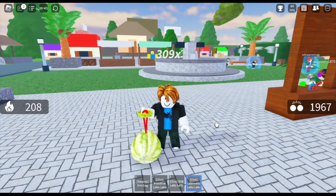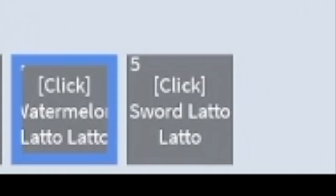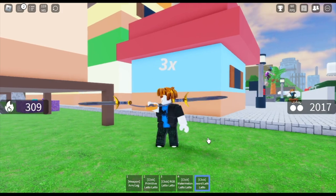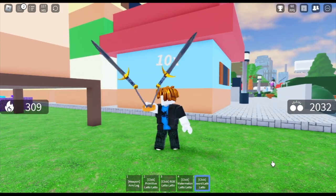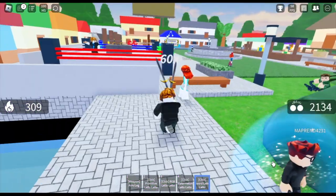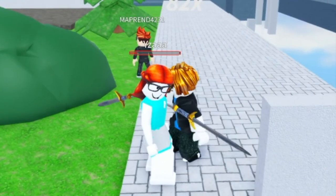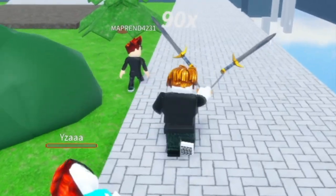For this one, I think we're going to try the sword now, located just near the watermelon. The sword Lato Lato — are we going to attack other players too? Let's try! I'm just trying to use it to damage some other players. Please don't get mad at me! Shout out to Iza! Sorry! Boom — okay, she died!